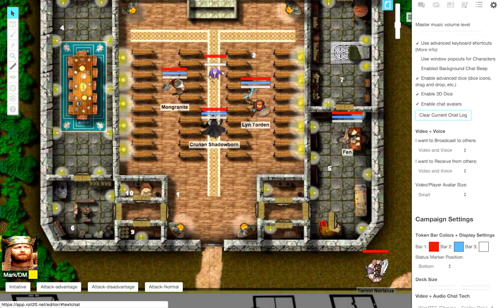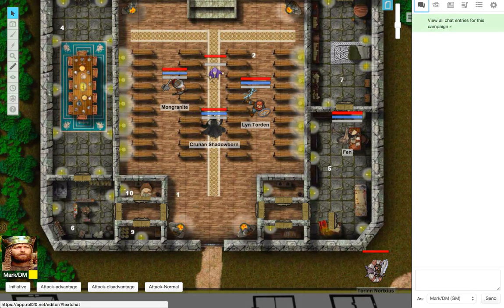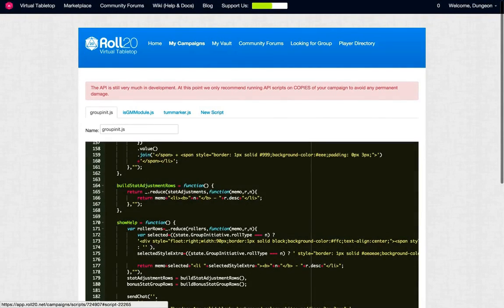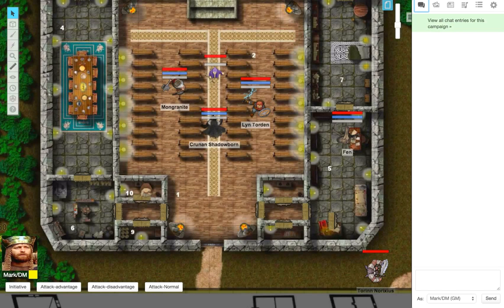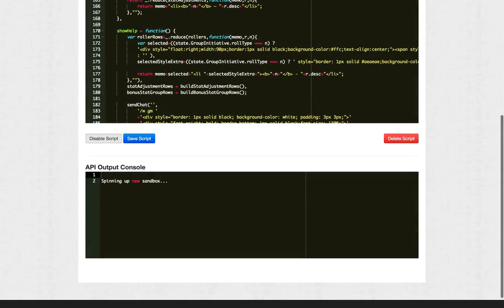Let me clear the current chat log. If you go to where you have your scripts and scroll down to the bottom, if the Group Initiative isn't working you might see something that says 'unknown token' or something similar. If there's one error in one script, it's going to disable all of your API scripts. What I did was disable the script, then came over to my screen, unselected any of my tokens, went back and enabled the script — and that's when it spun up a new sandbox with no errors.